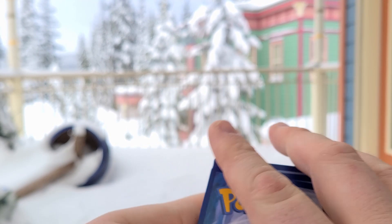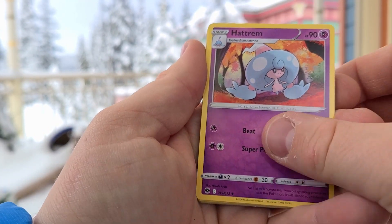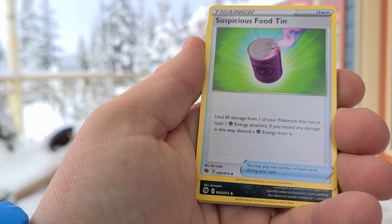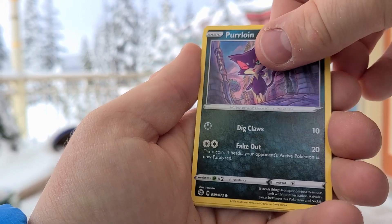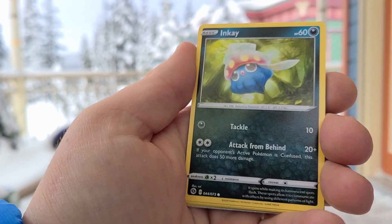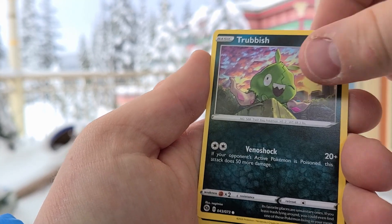All right, there we go. Got a code card for you there. Like I said in the last video, it's about minus 13 degrees Celsius right now. Hatterene, Suspicious Food Tin, Malamar, Purloin — oh my nose is starting to run — Pokéball, Inkay, Galarian Zigzagoon, Trubbish, Inkay.